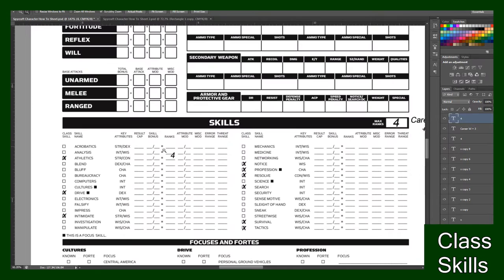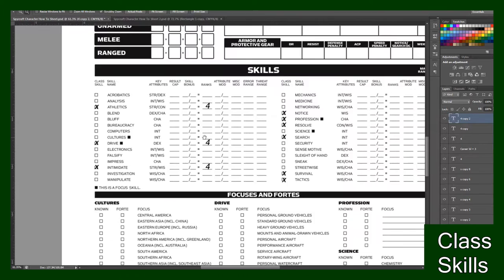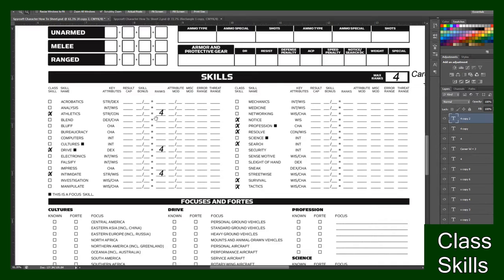So let's say I want to be good at Athletics — I want to jam in four. I could put anywhere between one to four, so I'm gonna put all four into Athletics. That's four out of my 12. I'm gonna be good at Intimidating so I'll put four more into Intimidate, and I'll put my last four ranks in Drive just because I want to be a good driver.